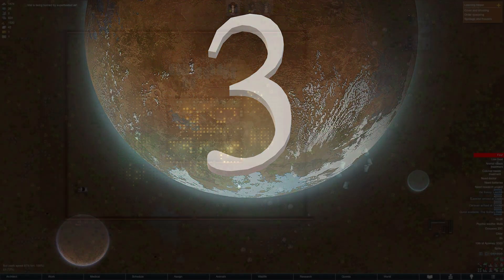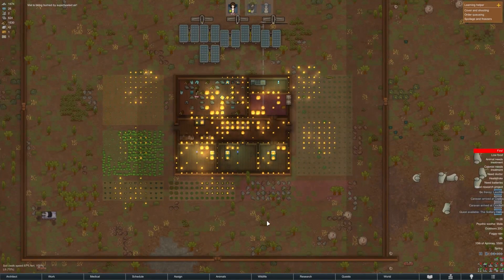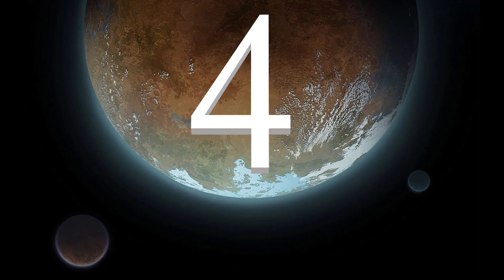Number 3: Wood rooms. If you know, you know. Don't find out why there is such a bad idea past early game — just research stone cutting.